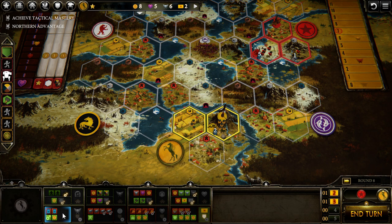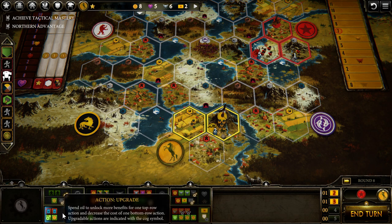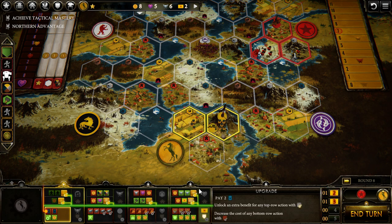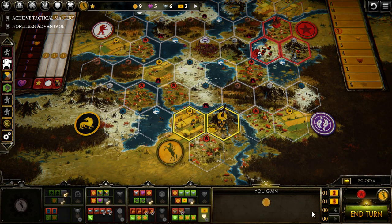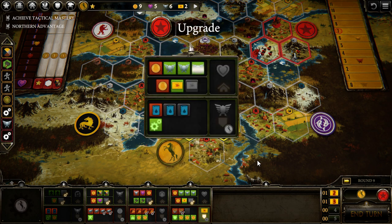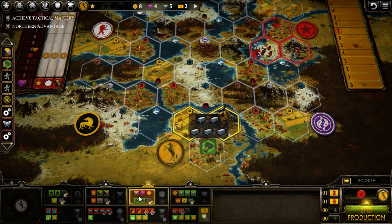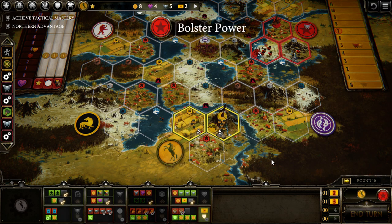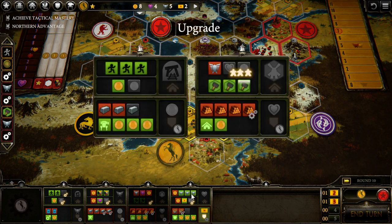From the encounter we choose the first option, but it doesn't matter — this build order is independent from all encounter cards. In this game we will upgrade only two times; the first upgrade will give Bolster to Recruitment. On round nine we will produce — this is our last produce of the game. On round ten we will Bolster.